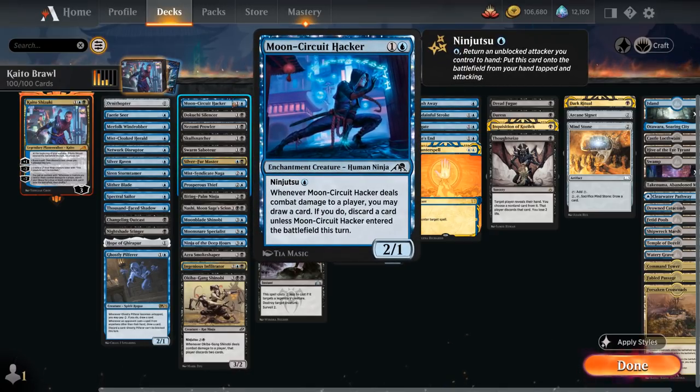Taking a look at Moon Circuit Hacker, a 2-mana 2/1 with ninjutsu for a single blue mana, meaning we can return an unblocked attacker we control back to our hand and then put this card onto the battlefield tapped and attacking. This gets around most counterspells and also gives us a nice mana discount compared to the regular casting cost. A lot of our ninja creatures also have a beneficial ability when they deal combat damage to an opponent, and by using ninjutsu we can guarantee that first hit.